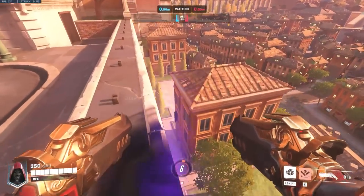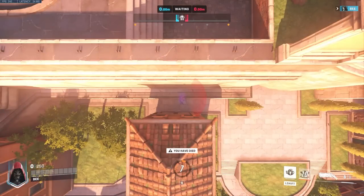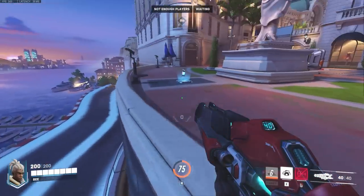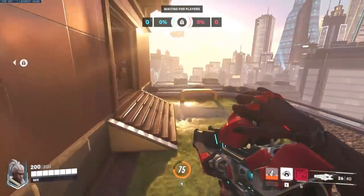In the new maps Coliseo and Circuit Royale, there are these environmental edges off the map. While they are solid, you normally instantly die when you touch them. But with Sojourn, not only does this prove how her jump works, but it also adds to her mixups.